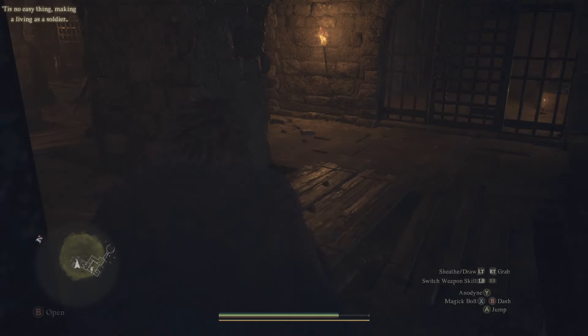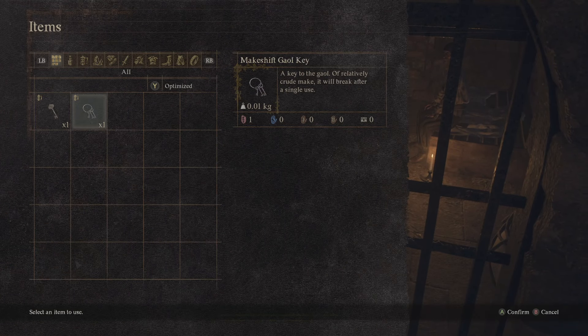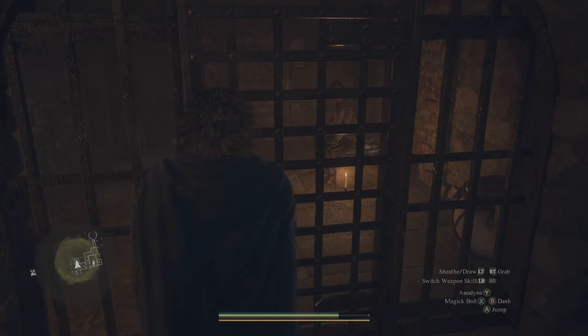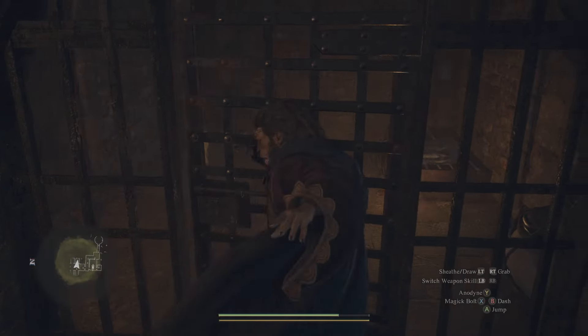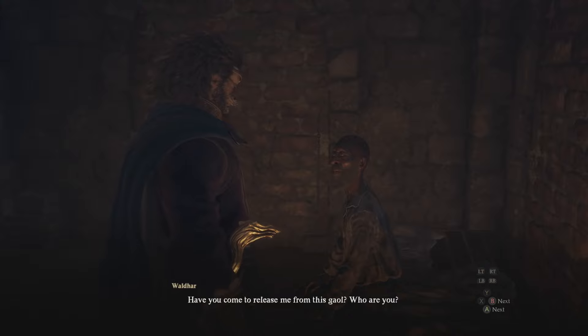Once you accept the quest you'll be given a jail key and you have to go to the castle, make it into the jail, and speak to a person. When you're in there, they are refusing to leave their jail cell until you find them somewhere that's full of tomes — basically somewhere very specific in order to live.